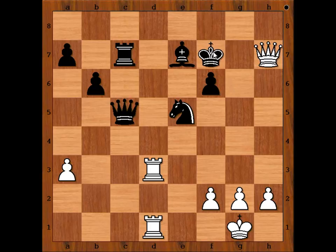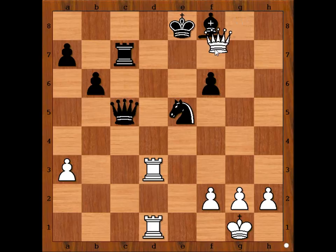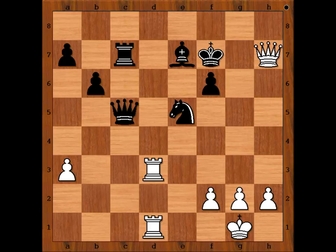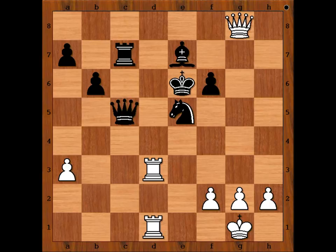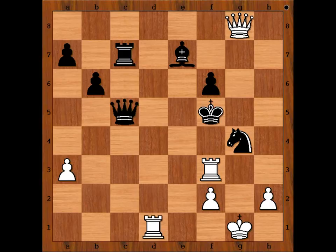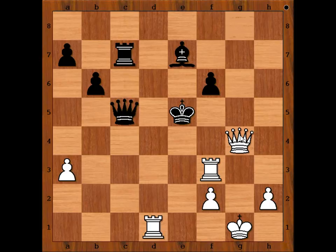Kasparov played queen to h7 check. If king goes to e8, what happens? Then queen to g8 check, bishop to f8 check, and if rook to e7 there is checkmate in one. After queen to h7 check, we have king to e6. King to f5, white to move. Kasparov played g4, throwing everything at the black king. King to f4. If knight takes pawn, then rook to f3 check, and after king to e5, queen takes knight and queen to f5 — checkmate would be next.